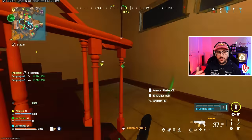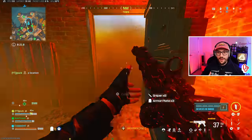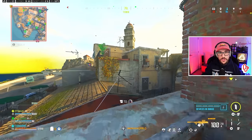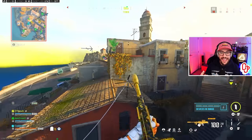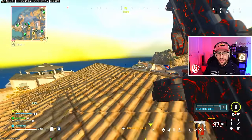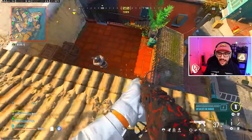Notice we have a lot of teams around us. Town and Winery are going to be your hot areas on Fortune's Keep — that's a reminder for those who played before, and for those who haven't, just know that Town and Winery are the hottest drops on this map. We're going to go ahead and get this kill.